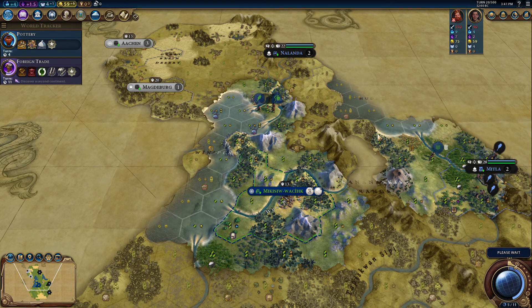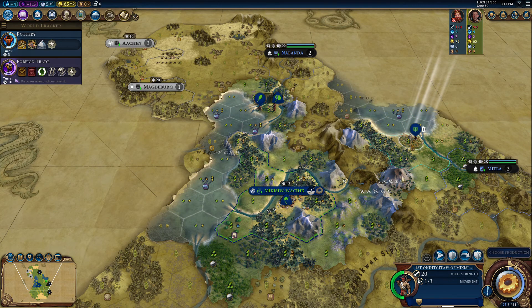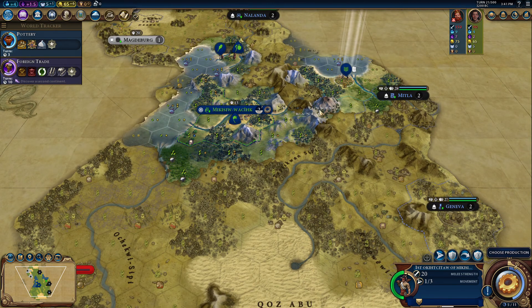What am I really going to pick up here? Like a wheat? If I settle here I'll get those whales. It doesn't look that worthwhile to go there. Also interesting that I'm cut off all the way down until Geneva.